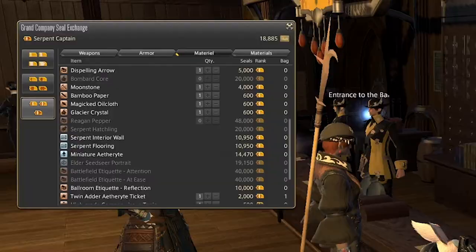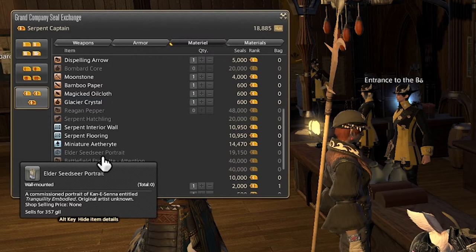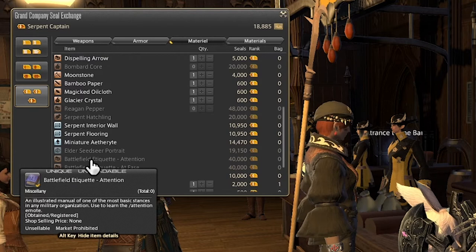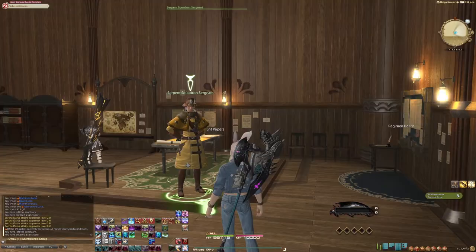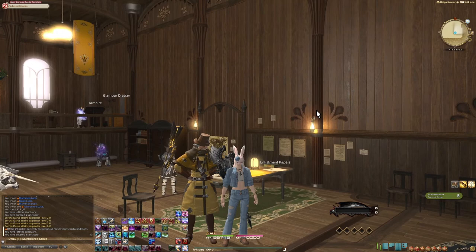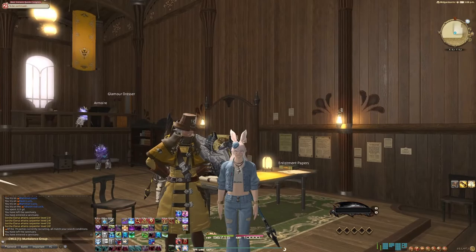Next we have the Elder Seedster Portrait, which changes depending on your grand company — basically just a picture of a high-ranking grand company figure. Next we have some etiquette items, which essentially unlock emotes for your character: the Battlefield Etiquette Attention, the Battlefield Etiquette At Ease, and the Ballroom Etiquette Reflection. If we go into our squadron area, we can see our serpent sergeant doing the At Ease pose, and I can go up next to him and do the Attention pose. Reflection is not an emote but rather an expression, and just allows you to reflect on your time with a certain object or person.